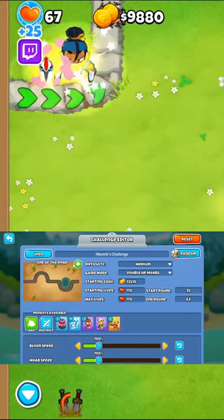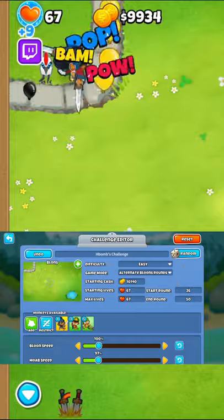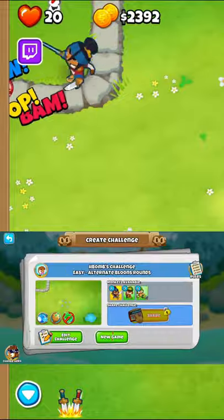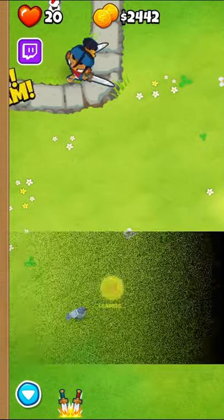And number 1 is Blondes. This map is the secret — the only way to get to it is in the challenge browser by hitting random many times until you see it, and then you can play on the shortest map in the game. But those are my top 3 favorite map secrets in BTD6.